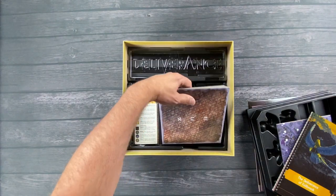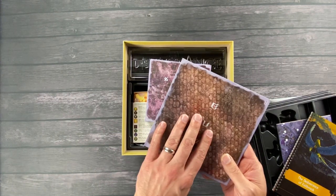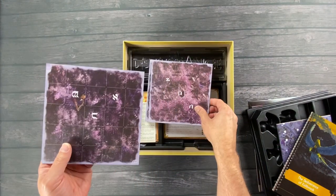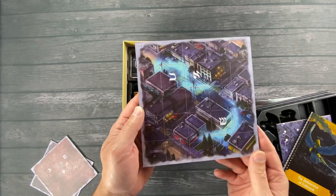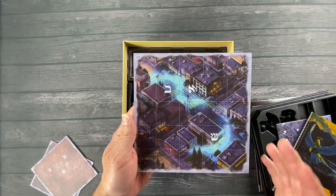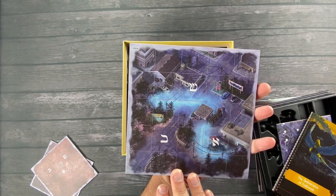This, I'm guessing, is the actual game board. Again, this is a dungeon crawler. These look double-sided and it's gridded. You can see the artwork of the town — you play over the town. In the game, you're battling over the souls of the people. It's double-sided there as well.